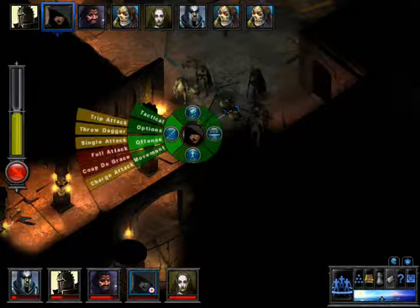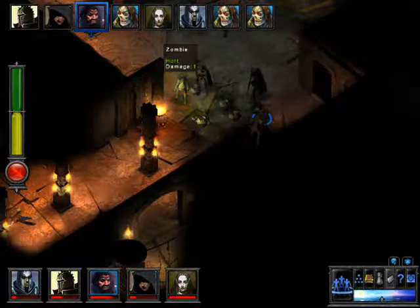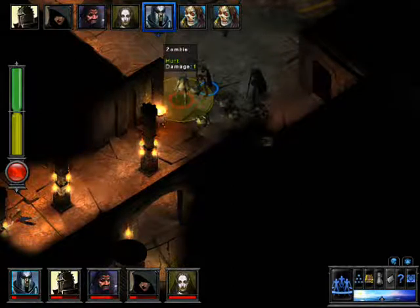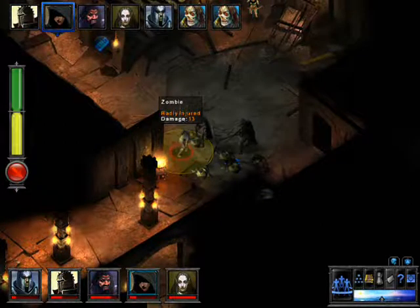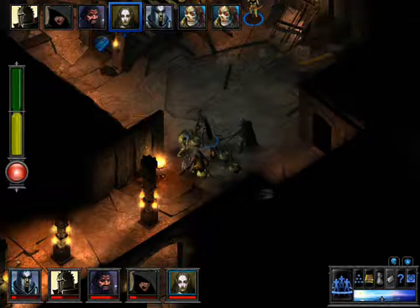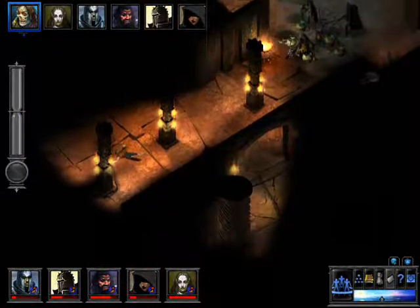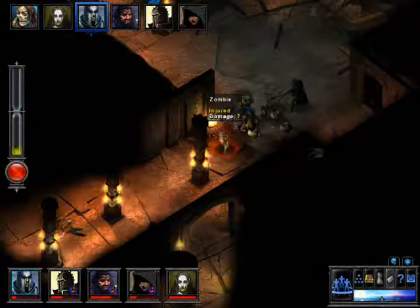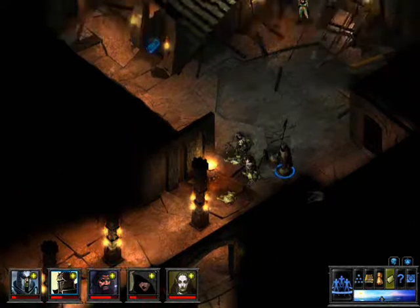Let's go ahead and use a potion, and we're back up to two hit points. It's doing a little bit of damage, not much. All the zombies are dead and we have gained a level up to level two!